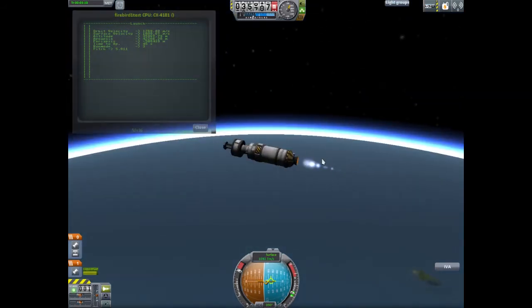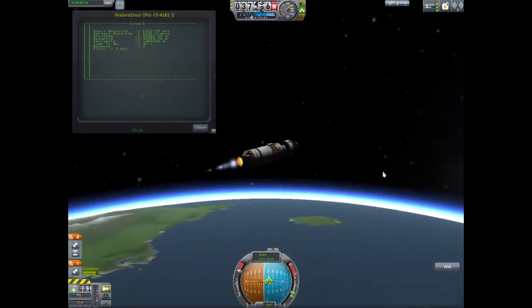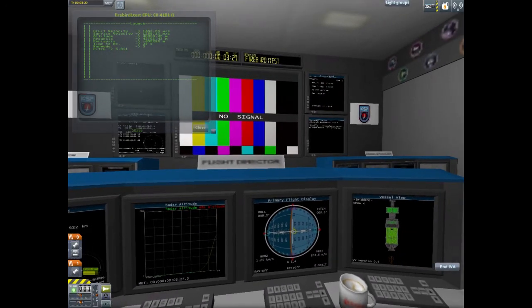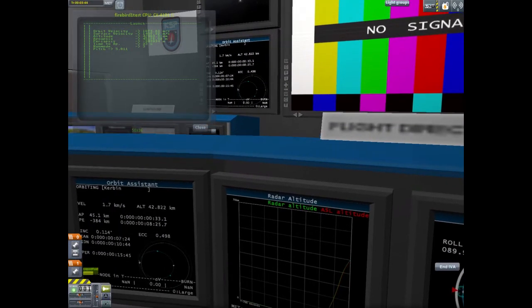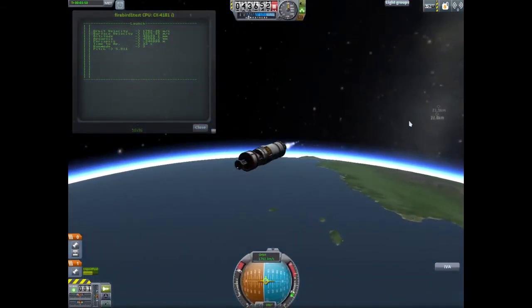Right now, time to apoapsis is actually decreasing. It will get down to about a little above 30 seconds, and then it will start to go up again. The rocket is shaking a little bit — I don't know why that happens, but it doesn't affect the performance. You can see that graph there — it's really useful. The y-axis is altitude and the x-axis is time in the mission, which shows that we're not going up as fast as we were earlier. But that's kind of normal, especially since we should be flattening out our orbit anyway, because we will be circularizing not too far from now.